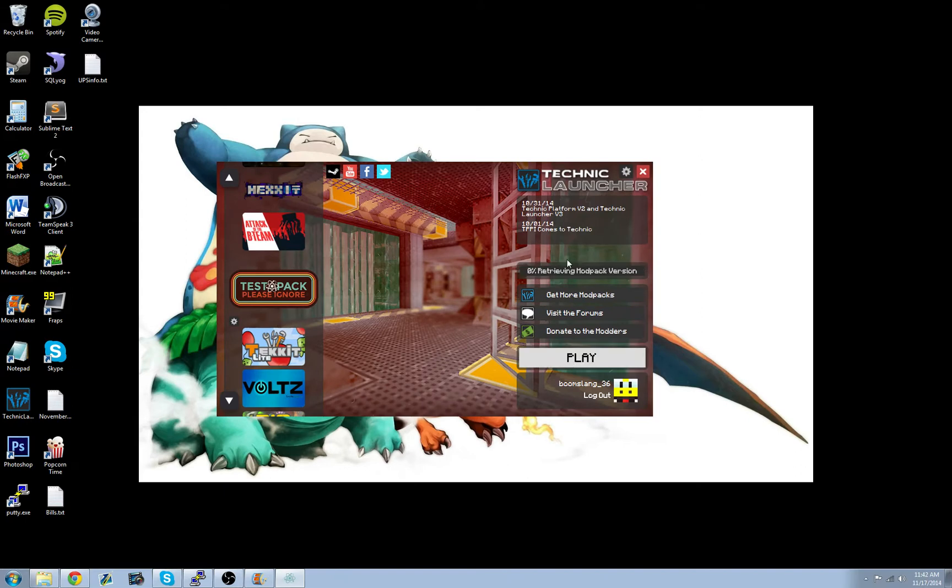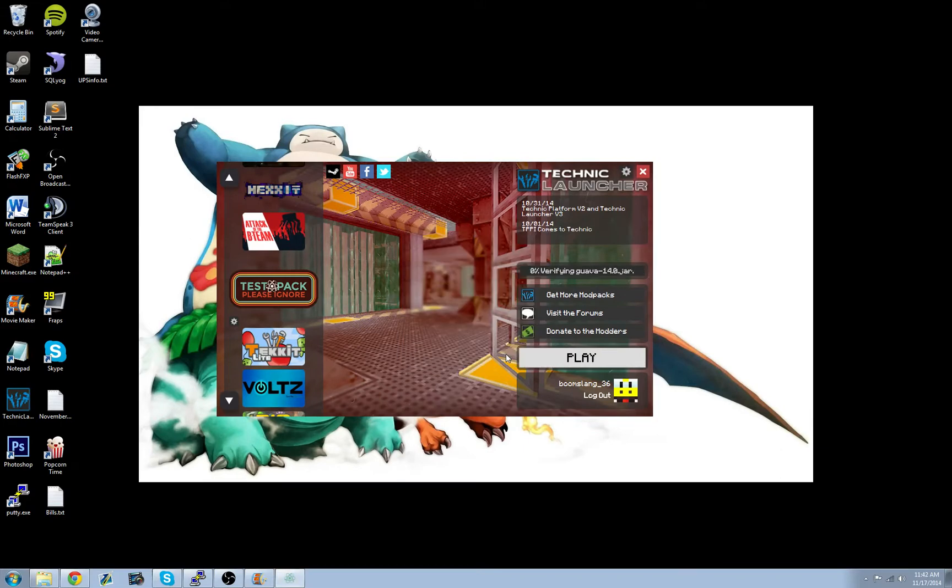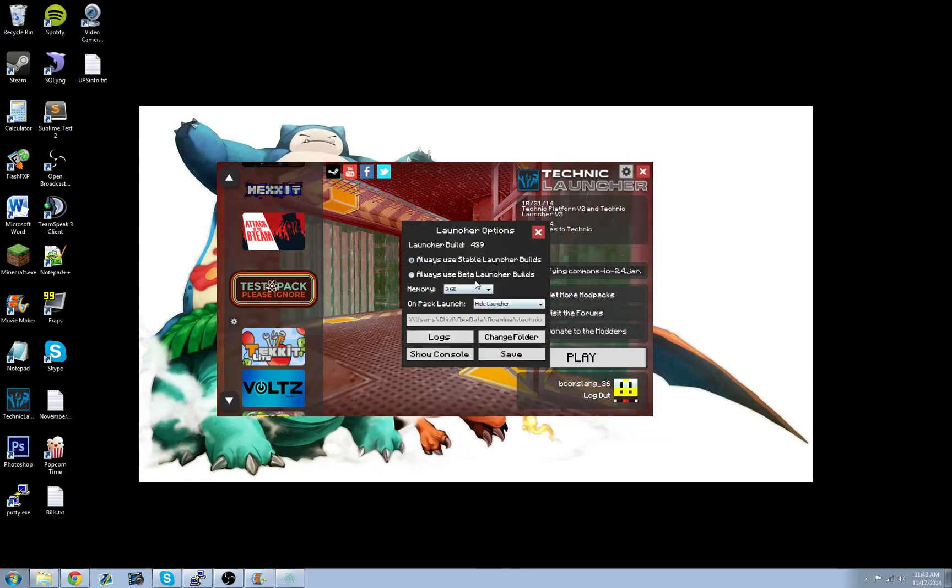Now if it's your first time, there's going to be a lot of options here. You actually want to allocate more RAM first. It will take a while for all of you who haven't downloaded the TPPI pack before. You want to change it to at least two gigabytes — three is probably better. I wouldn't do any more than four. If you do not adjust your allocated RAM, you're going to have trouble running the pack, so make sure you adjust this.